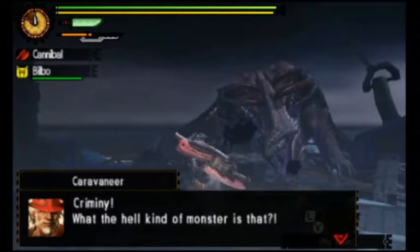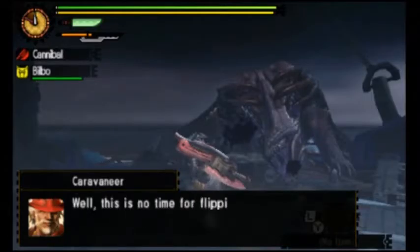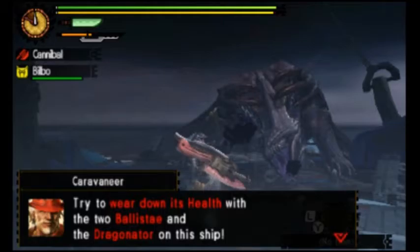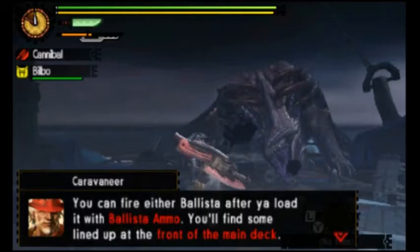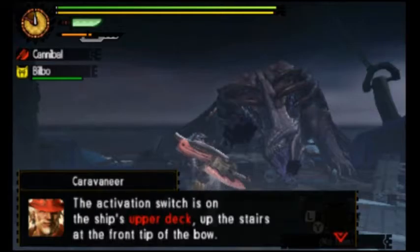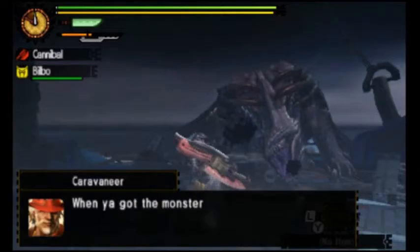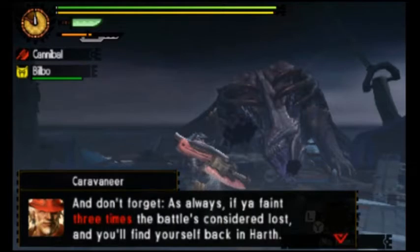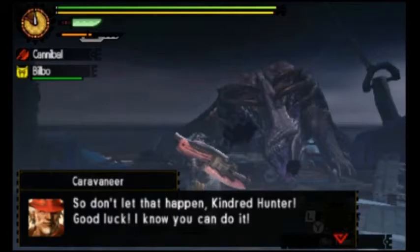What the hell kind of monster is that? 'This is no time for flipping through the bestiary, Hunter. You gotta repel that thing pronto. Try to wear down its health with the ballista and the dragonator. You can fire the ballista after you load it with ballista ammo — you'll find some lined up at the front of the main deck. The dragonator is built at the prow of the ship and packs one heck of a punch. The activation switch is on the ship's upper deck. When you get the monster right in front of it, dragonate him — just make sure you get the timing right. If you faint three times, the battle is considered lost and you'll find yourself back in Hearth.'